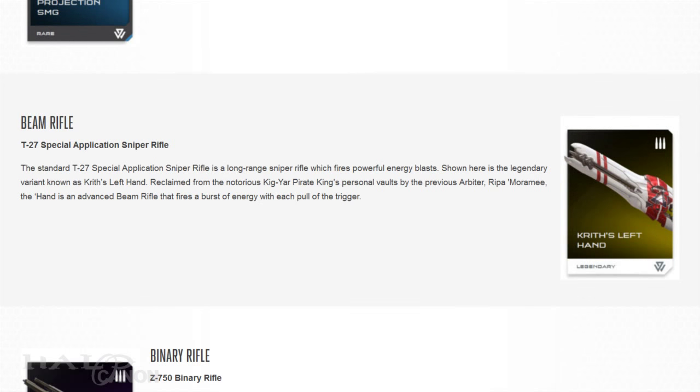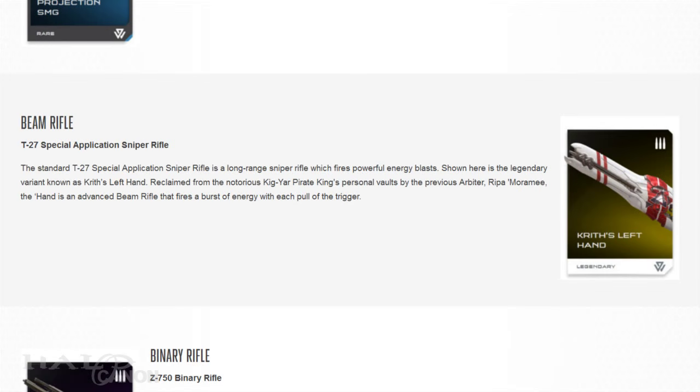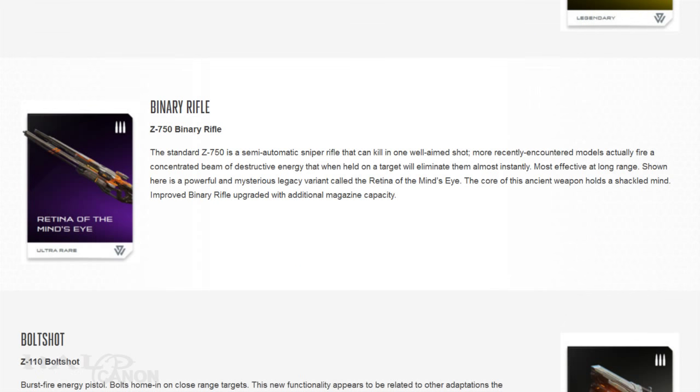Next up is a legendary variant of the T-27 Beam Rifle, Krith's Left Hand. Once owned by a legendary Kig-Yar Pirate King, Krith, the Beam Rifle was recovered from the pirate's personal vaults by Ripa Moramee, the Arbiter from Halo Wars. The advanced Beam Rifle fires a burst of energy with each trigger pull. Next is a special variant of the Z-750 Binary Rifle, Retina of the Mind's Eye, said to hold a shackled mind in its core.